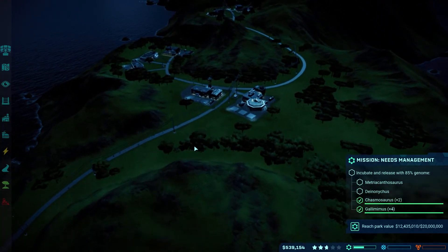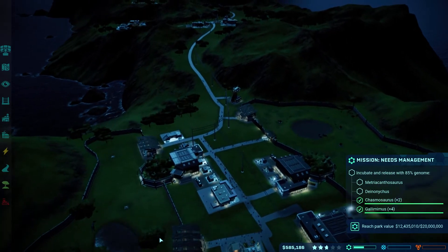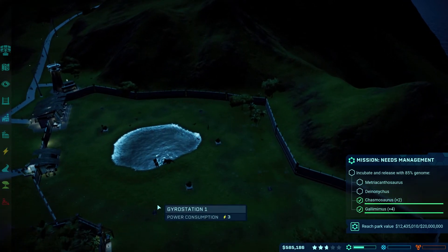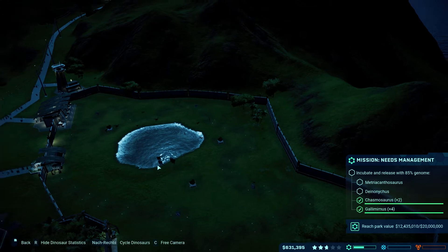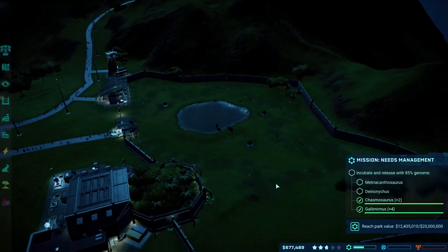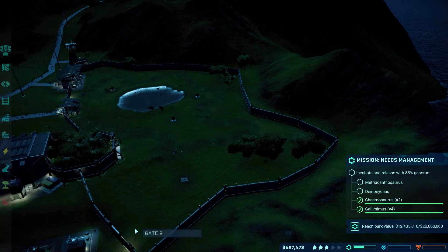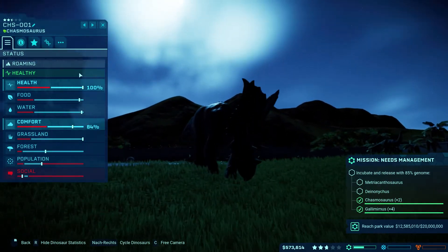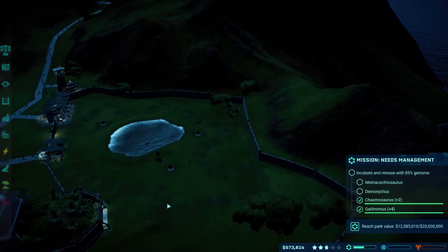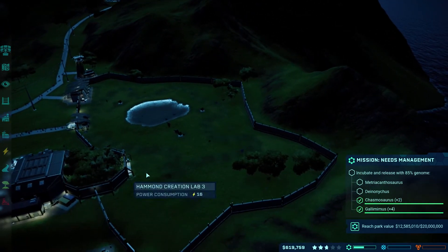I was thinking to put the hotel down in the center of the island — it's a very strange island to build on with the narrow spacing. Comfort is going down because of the social aspect, but food is fine with the three feeders. I probably can't split the enclosure with a wall — it's not really worth it.